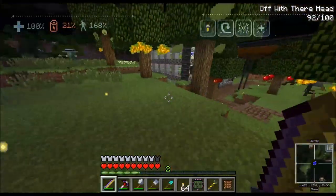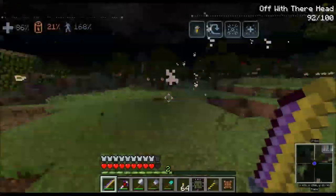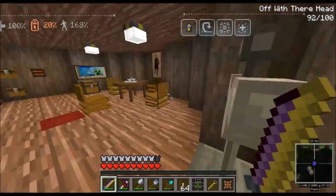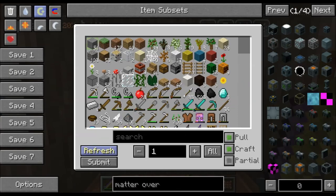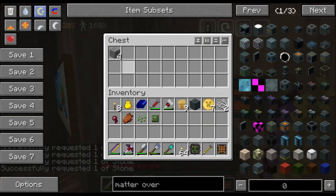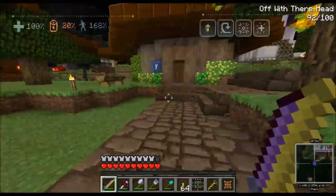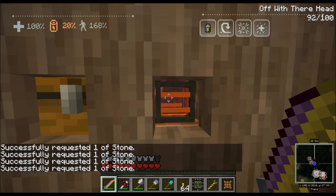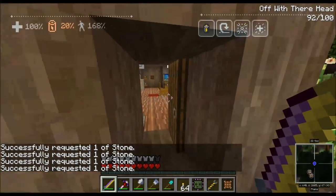I got sidetracked — got a text message and was trying to put my phone on silent. Anyway, we need to build our tier four altar so we can make the teleposers. I think I need to grab a weak blood shard — let me grab at least eight of these, just in case. I haven't done the blood magic stuff in a while and I'm not sure if it's a one-to-one ratio or an eight-to-one ratio.